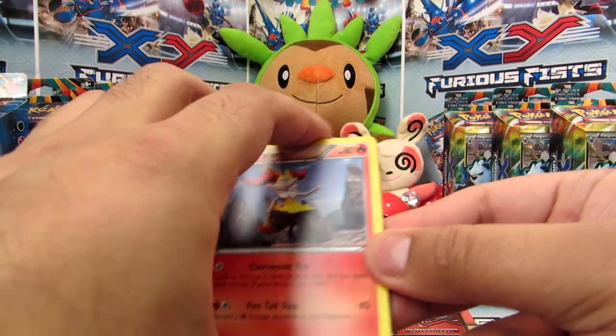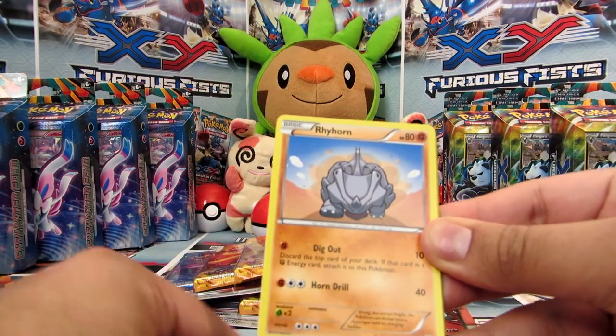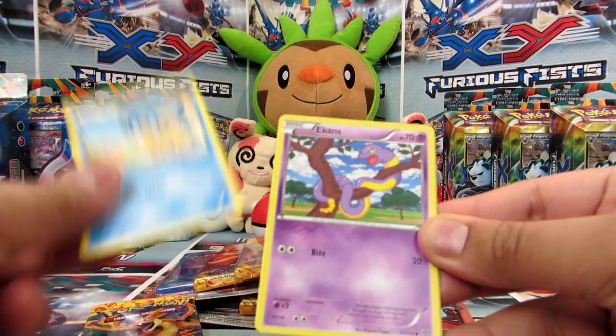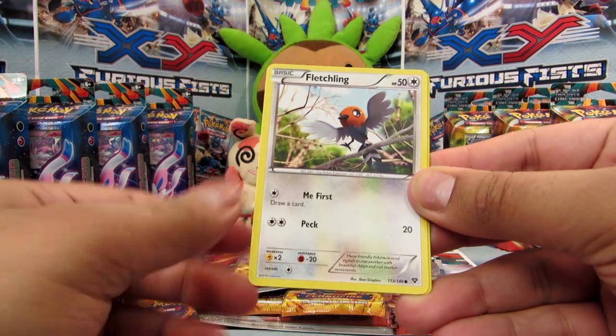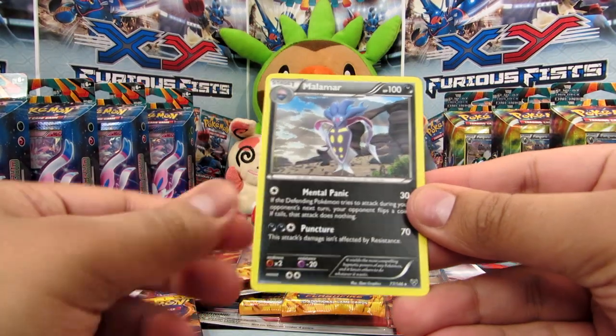Okay so we've got Braekson, Team Flare Grunt, Crocorock, Fennekin, Rhyhorn, Panpaw, Ekans, Fletchling, a Rhydon which is a rare reverse, and a Malamar.